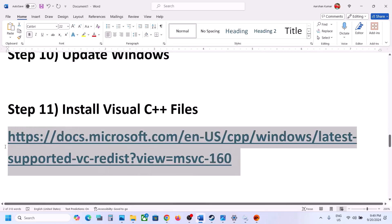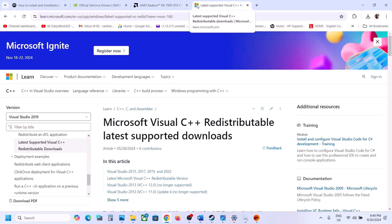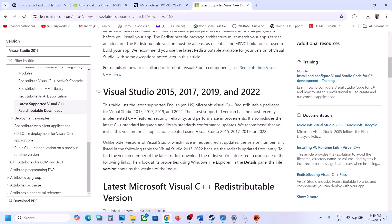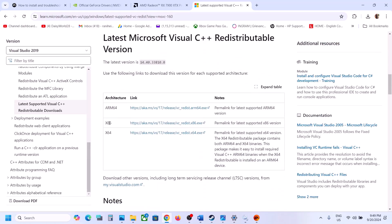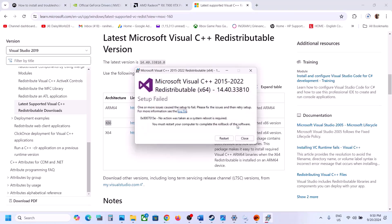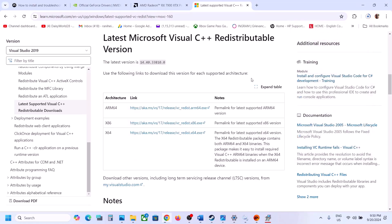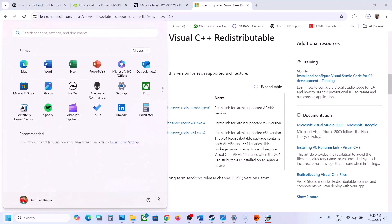The next step is to install Visual C++ redistributables. Copy the link provided in the video description and open it in a browser — it will take you to the Microsoft website. Scroll down to find Visual Studio 2015, 2017, 2019, and 2022 redistributables. Download both x86 and x64 versions and run both exe files. If you see a Repair option click Repair; if you see Install click Install. Once installation is complete, restart your computer — a restart is required — then launch the game.